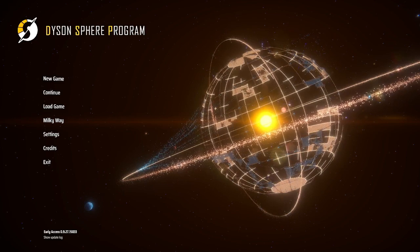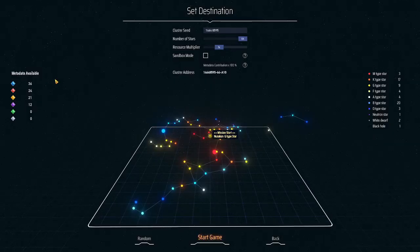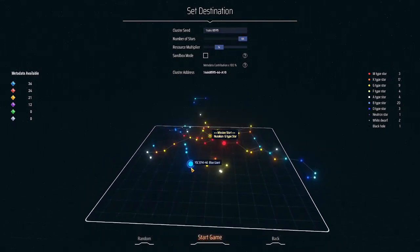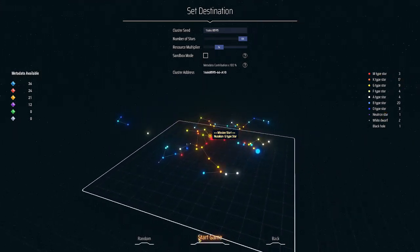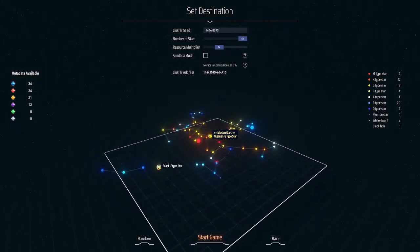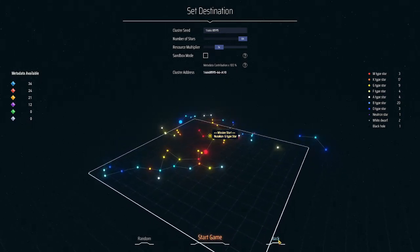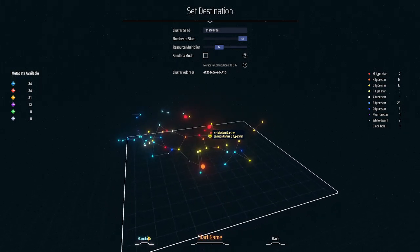We're gonna start the game from the beginning, play a new game. There are some star clusters with M type stars and others. You start the game from this section. 'Back' means go back to the main menu, and 'random' chooses the next cluster.